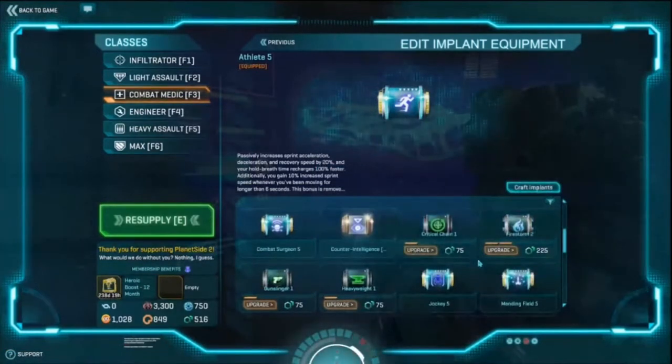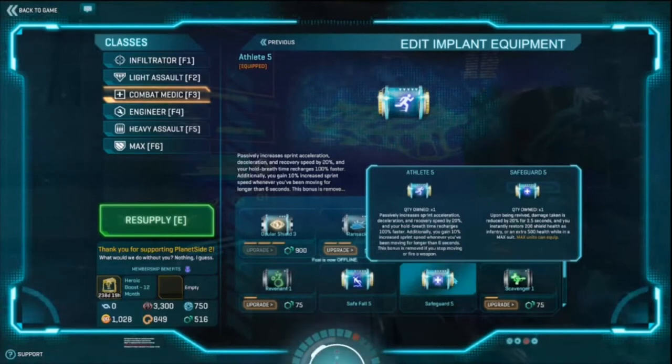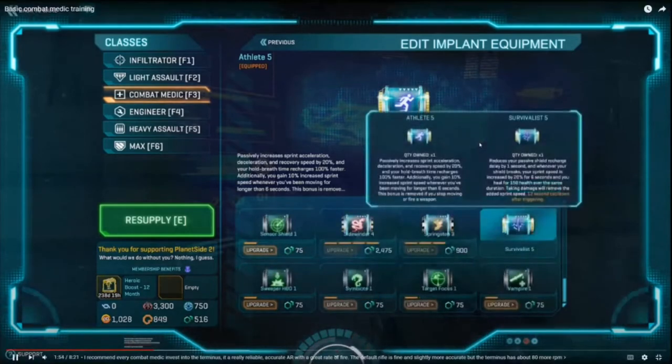Safeguard is fantastic — in huge fights with everyone getting rezzed over and over, Safeguard nearly doubles your health off the res, increasing it from 250 to 520. That means you don't get instantly shot down by pistols or knives and you become a lot more lethal in res-spam fights. Survivalist is another solid survival implant: whenever your shield breaks you get it back one second faster. It's super simple, you don't need to be good at headshots, it just always works. It's one of the implants I recommend maxing first for every class.